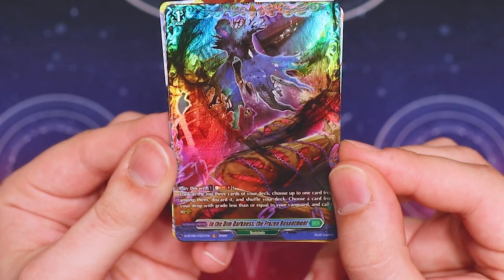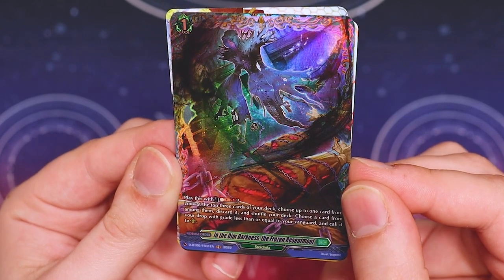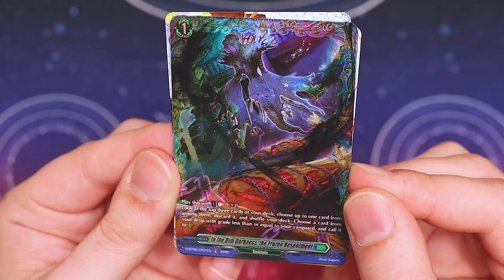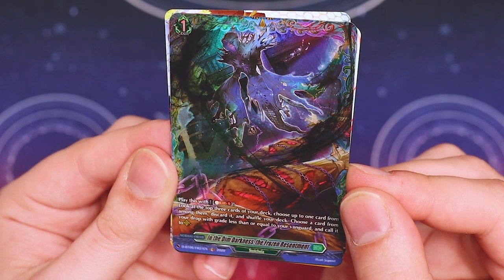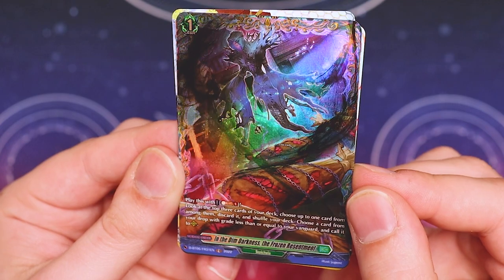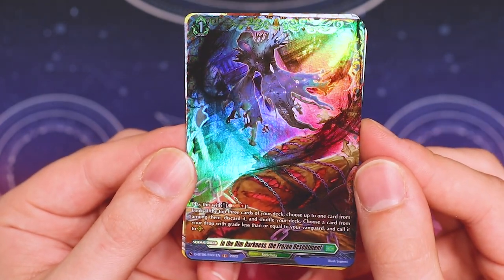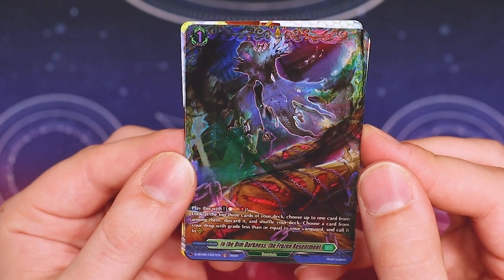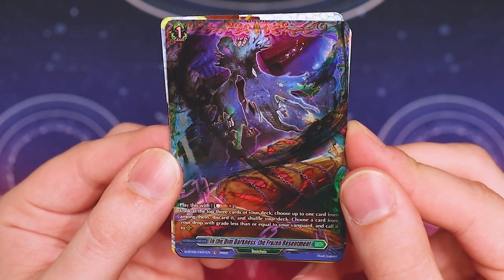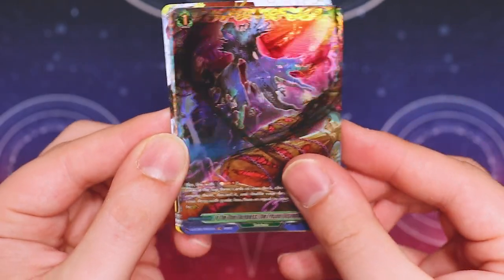What this does: you pay Soul Blast 1, look at the top three cards of your deck, choose up to one card from among them and discard it, then choose a card from your drop zone with grade less than or equal to your Vanguard and call it to the rear guard circle. This makes a really good field builder for Zorka. It's also really good for Premium if you're going to be playing Aquaphorous or Granblue. So this is actually a really good card to look out for.